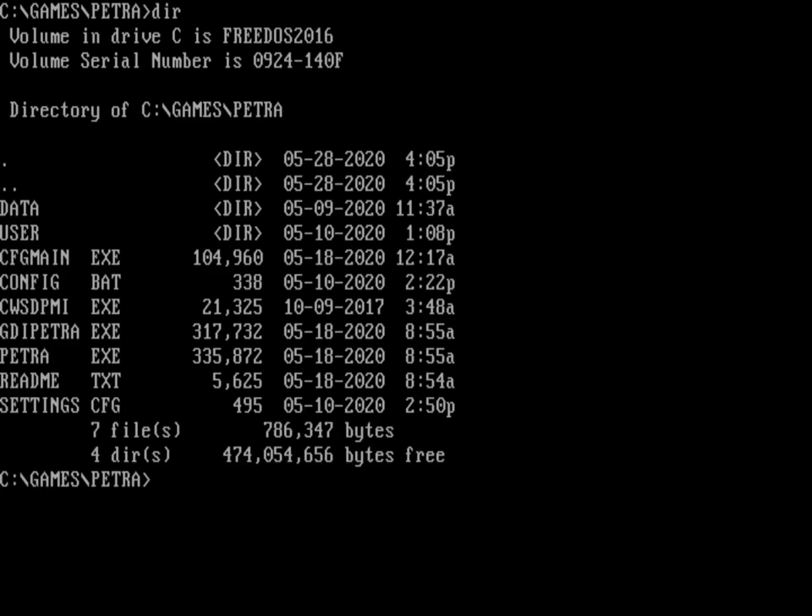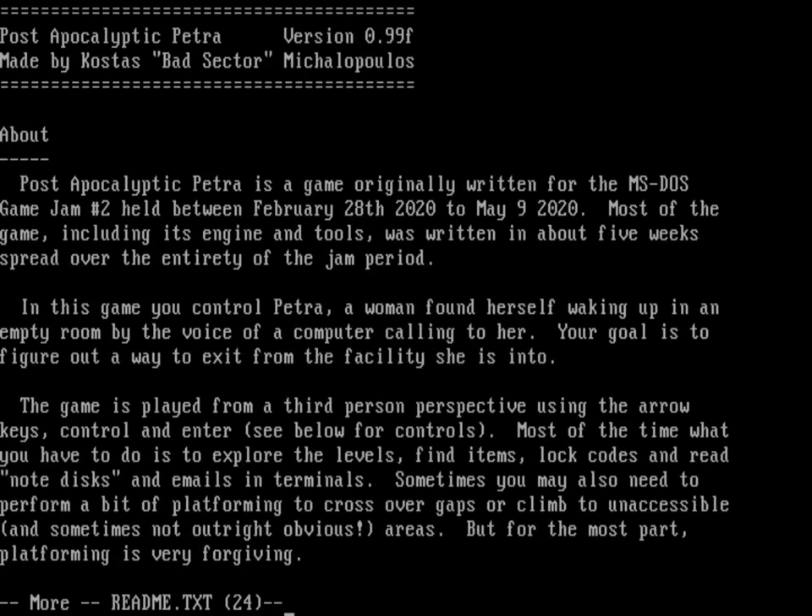It's called Post-Apocalyptic Petra and I'm just going to play a little bit of the game. But let's first look at what's in here — I've installed Petra. The readme says this is made by Costas, and it was written as part of the MS-DOS Game Jam this year, between February 28 and May 9.